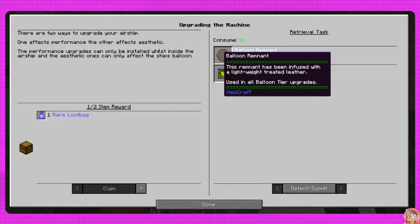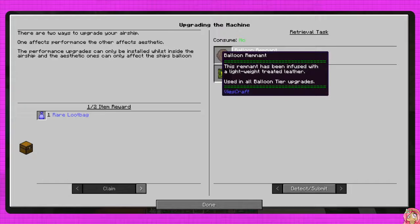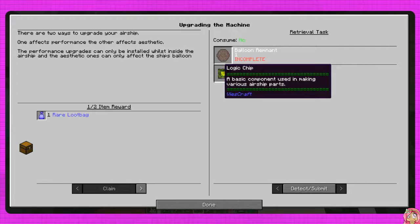Balloon remnants - this remnant has been infused with lightweight treated leather, used in all balloon tier upgrades. Yes, okay, all right.